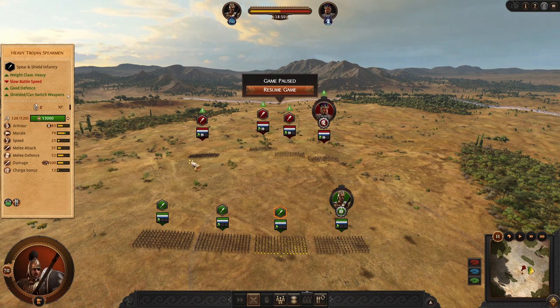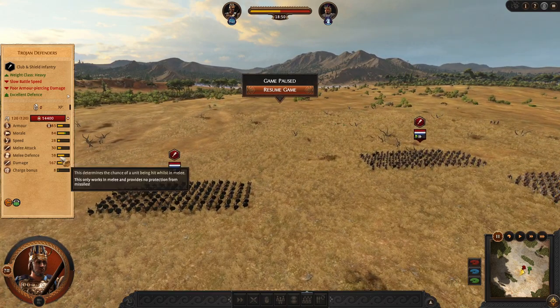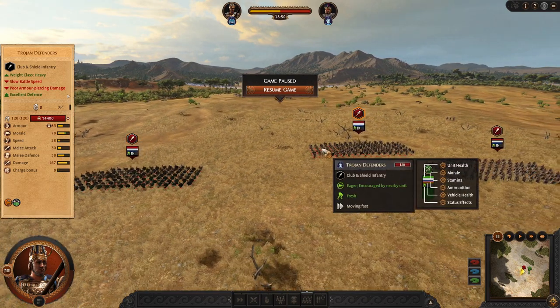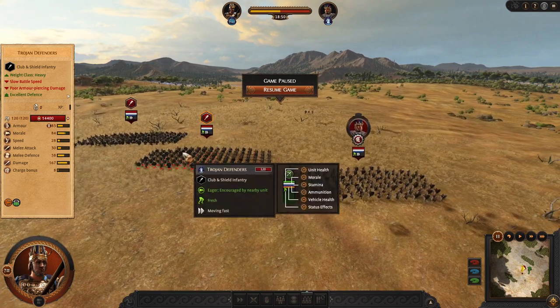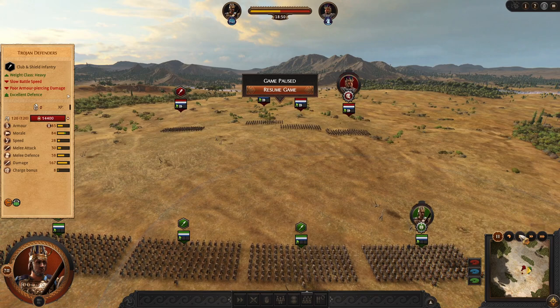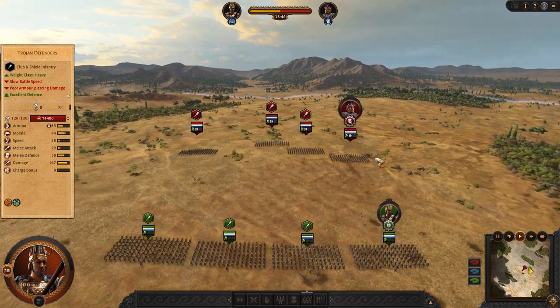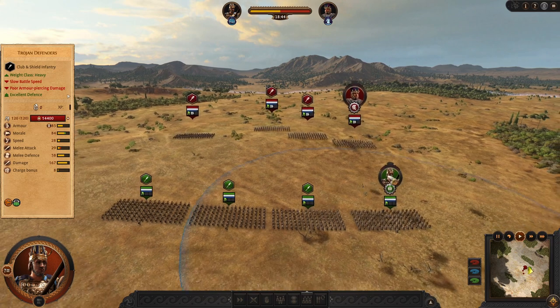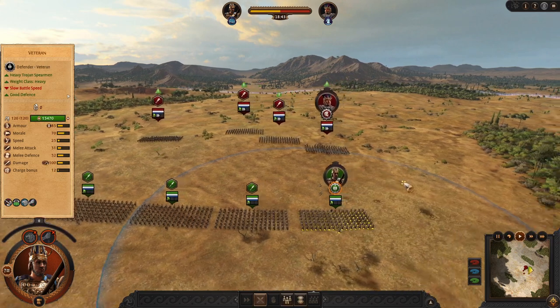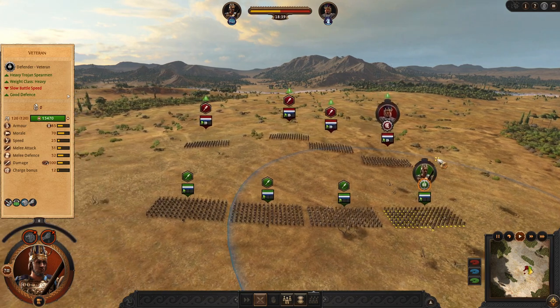Our opponents are Trojan defenders — they have 58 defense. We will also have a look at their defense during this test. I want to simulate a standard battle of the front lines, and flanking to the side will be really connected to this test.